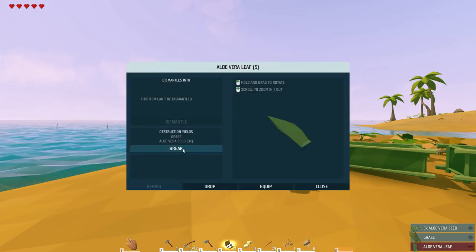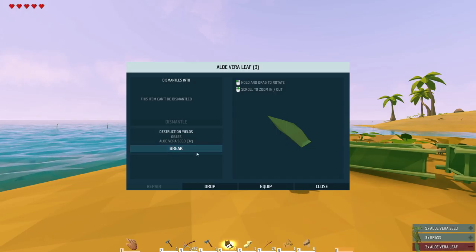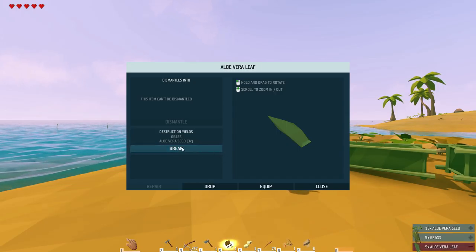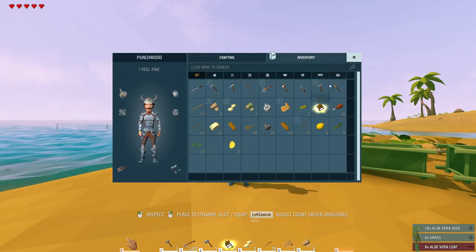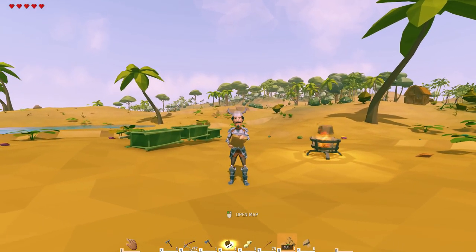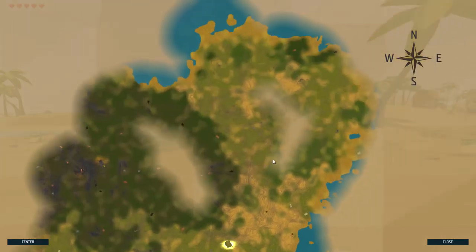Aloe vera leaves! We're going to break these down. I searched far and wide for these because we need aloe vera to bring with us — I don't think wherever we're heading will have any. I have 18 — that's good because it's pretty rare. It took me a long time to find it. Today we're not going to sail; we are going to explore. Let me show you how much I've explored so far.